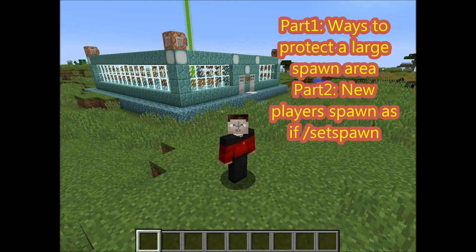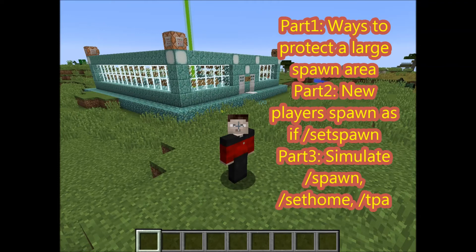In Part 2, I would like to talk about how you can make sure your new players that join for the first time spawn at exactly the coordinates you want. Vanilla servers are notorious for spawning players all over the place, and you don't have a set spawn command on a vanilla server like you do on a Bukkit server, but I think we've come up with a really good solution.